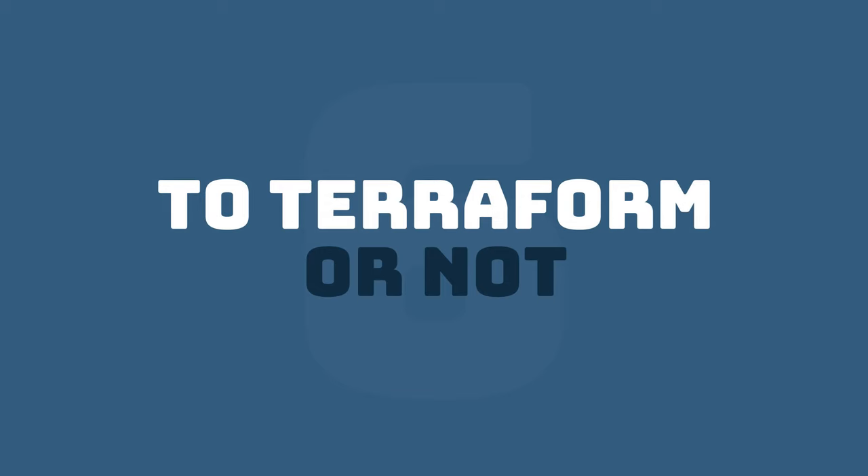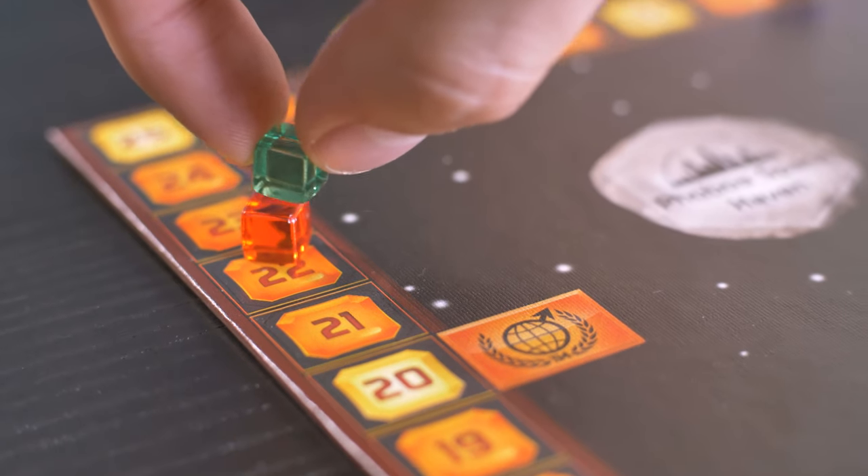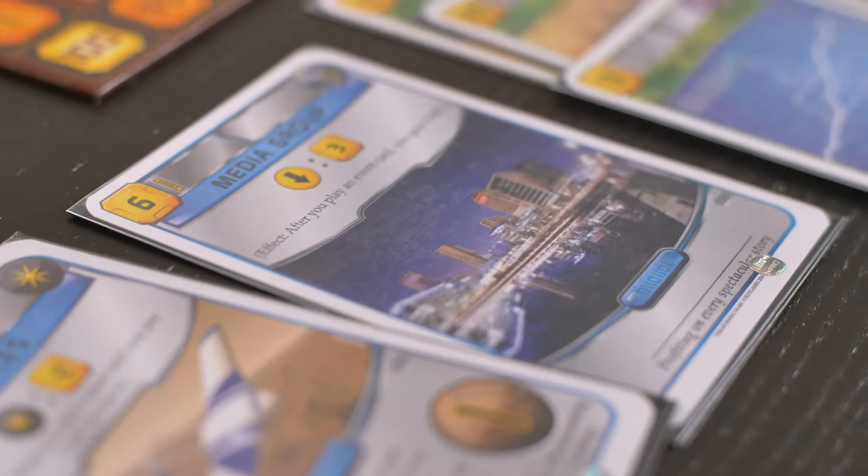Tip number six: to terraform or not to terraform. There are two ways of playing this game — one is to build an engine, get resources, and then at the end get points (the long game); the other is to raise the terraforming rating as soon as possible and raise all conditions so the game ends really soon (the quick game). The quick terraforming way is the easy way: it's straightforward, the game goes faster, and you get a lot of points and bonuses. More seasoned players will argue that a well-run engine will gather more points in the long term. If you're just starting out, try the terraforming way first, and in the next game when you get the hang of it, try building a huge engine.